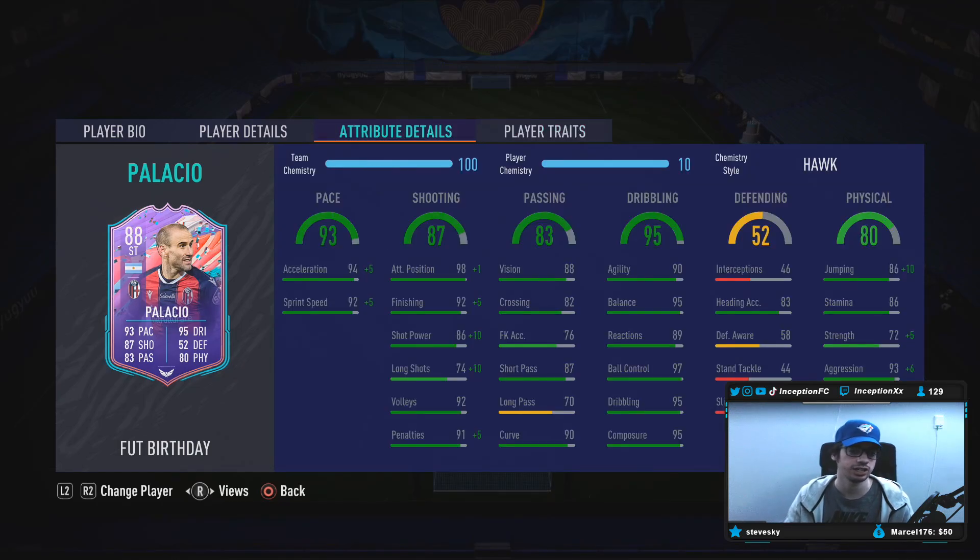In-game attributes, he's got 94 acceleration, 92 sprint speed. If you actually take a look at this card, he actually has so much potential and I'm going to explain to you guys why. So obviously we're going to be giving him the Hawk chemistry style because of his base card stats for dribbling being really high.